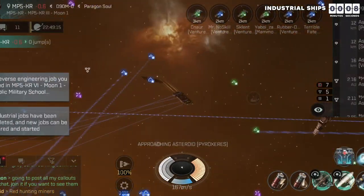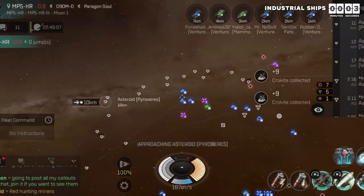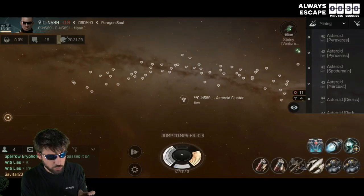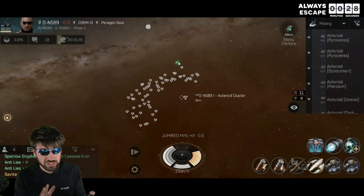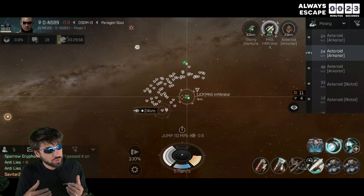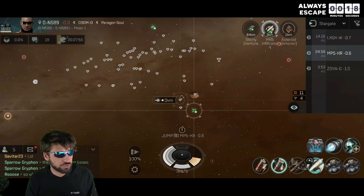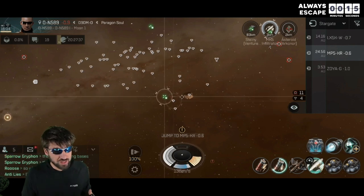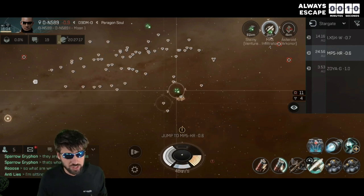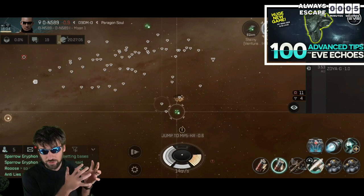Now ideally, you will be mining in groups with your alliance with a few warships to guard you, but there are many times that does not happen, so there are two ways to stay safe if you are mining alone. The first way is to set it up so that you can always get away. When you get to the belt, choose the ore that is the furthest away from you, so that when other people warp in you will be furthest from them. Align yourself to a station, planet, or stargate that you plan to warp to if someone comes to attack you, and then cut your engines while you are still in range of that ore. Zoom out so that you can see when someone warps in.